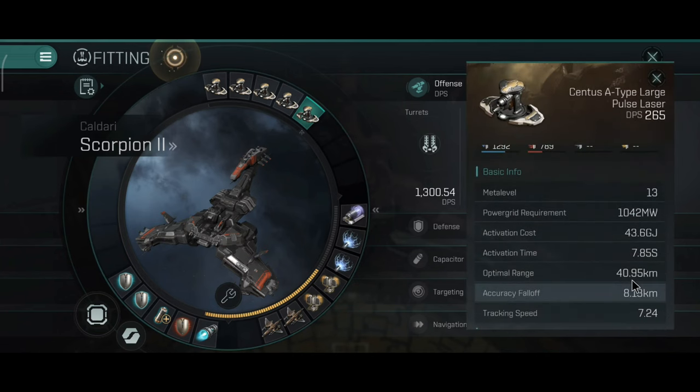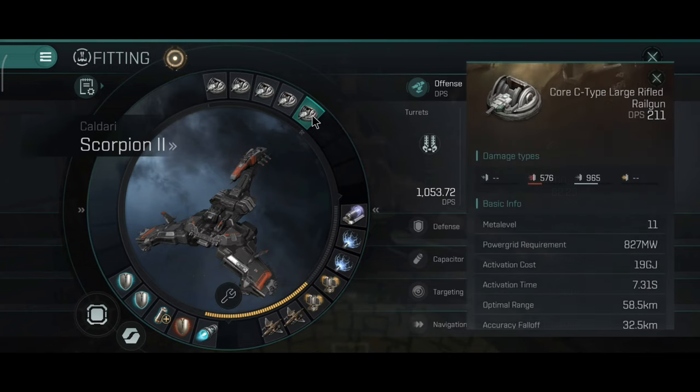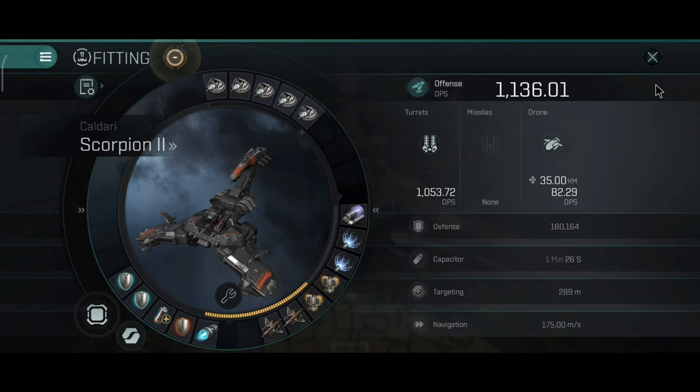You can also use lasers. The pulse lasers will have 40.95 km optimal range with an accuracy falloff of 8.13 km and tracking speed of 7.24, but they will use a little more capacitor. You can even use long range weapons like the Rifled Railguns, although I would still prefer close-range weapons since this ship excels at close to medium range combat.